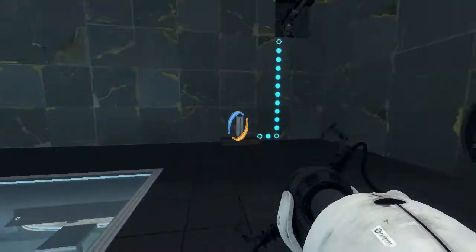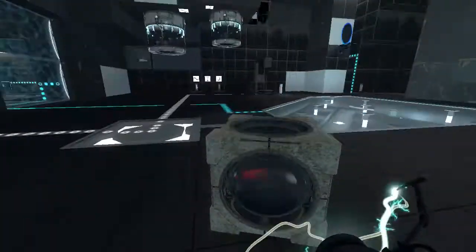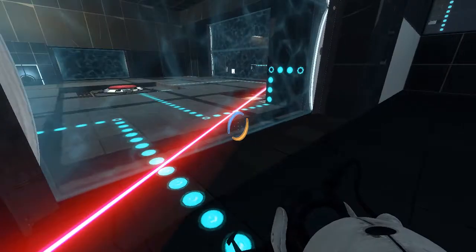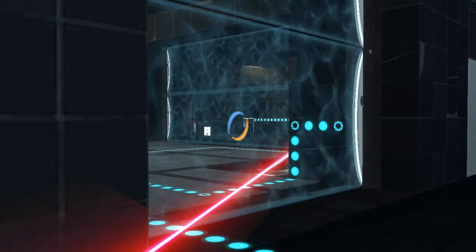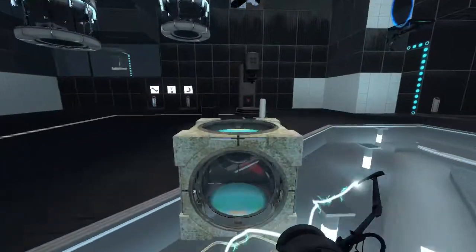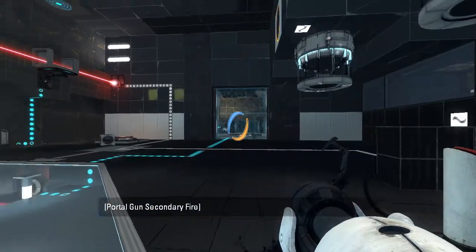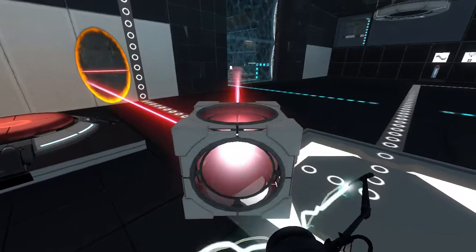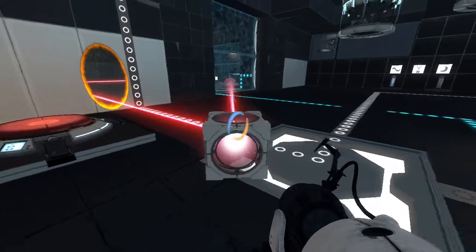I've got this laser pointing down at the ground now, but I'm not sure if that's supposed to happen. Why aren't we even supposed to aim this at? I guess I was supposed to do that earlier, but... I'll try aiming at this guy.